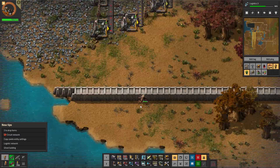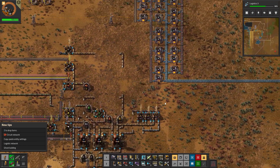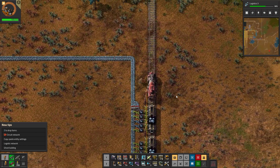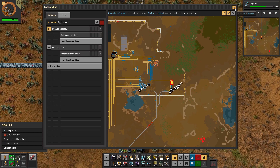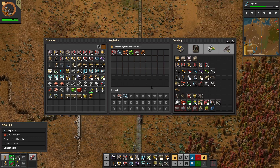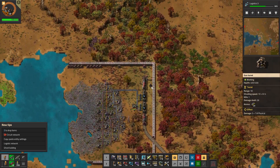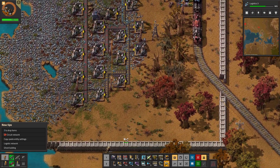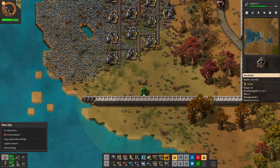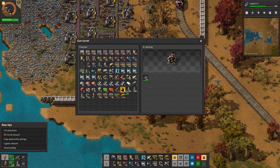It's getting attacked. I don't have a defense there. That's strange if that's even getting attacked. I guess we gotta go handle that. I should have that fully covered as well. Do I have enough bullets? Of course not. I can place at least one turret for now. I don't know where that guy came from. Let's just put some bullets in both of those.